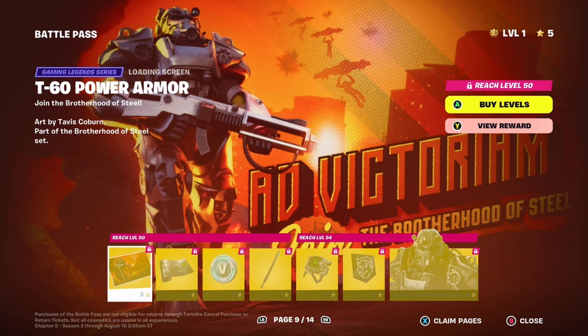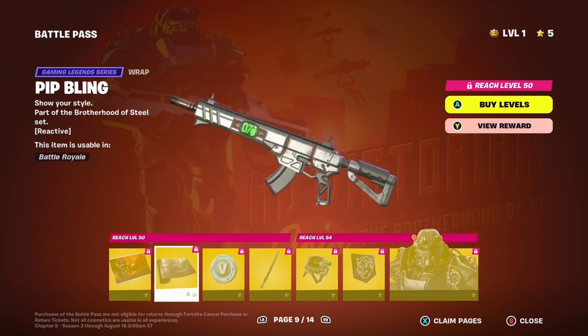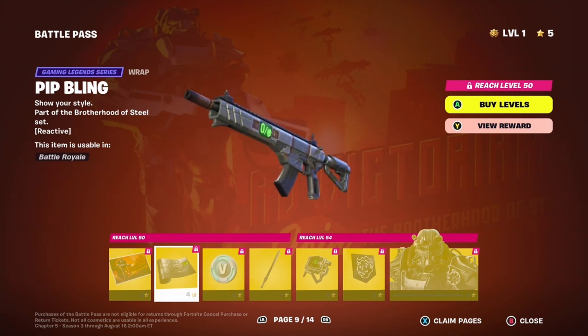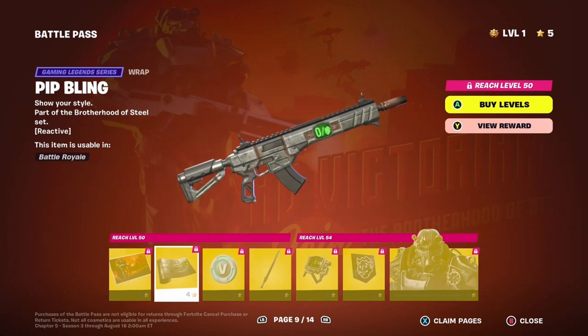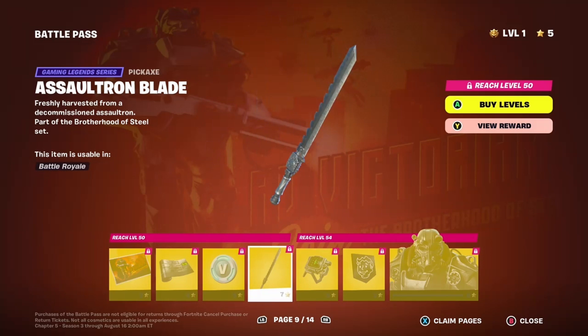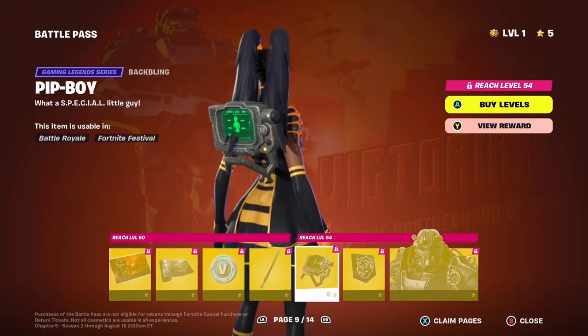We're moving on to P60 Power Armor. I think this is a cute little loading screen. Does this really count my bullets, my ammunition? If that does, that's kind of dope. Even if it didn't have the counter, the rustic look works for this style - I like it. This pickaxe I like a lot.